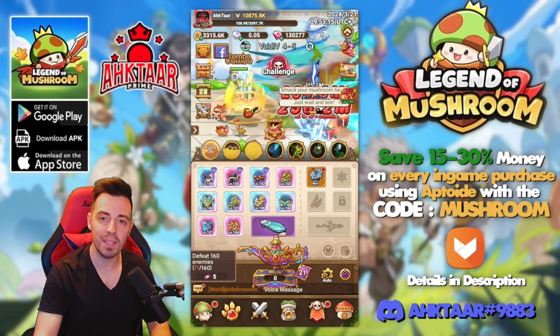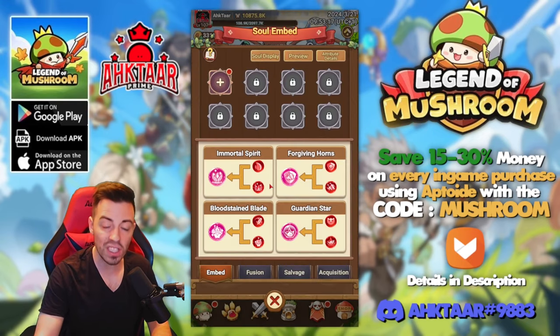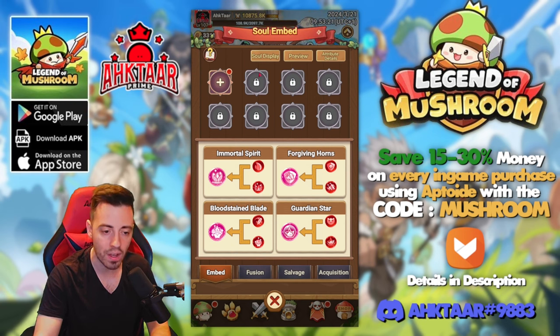We just unlocked the soul system, so let's have a look at it. We have four different sections. In the first one we can equip the different souls we have. We have different slots that we can unlock after beating some stages in the trial.